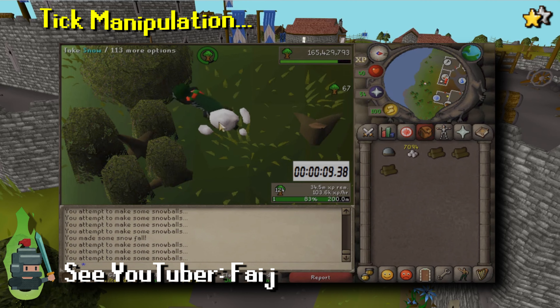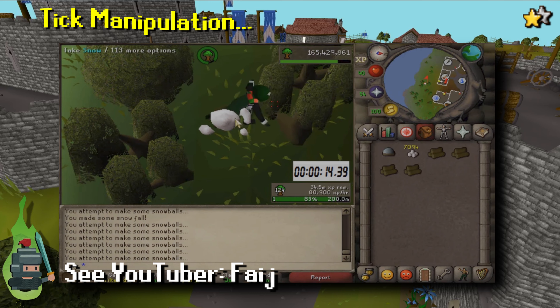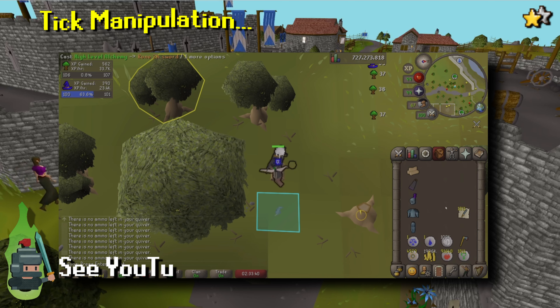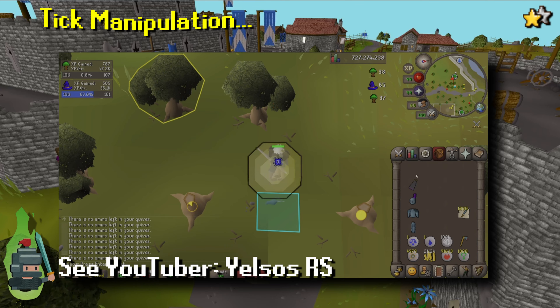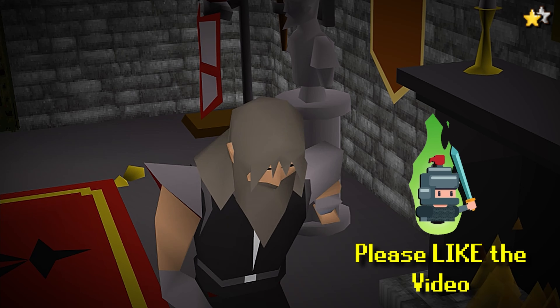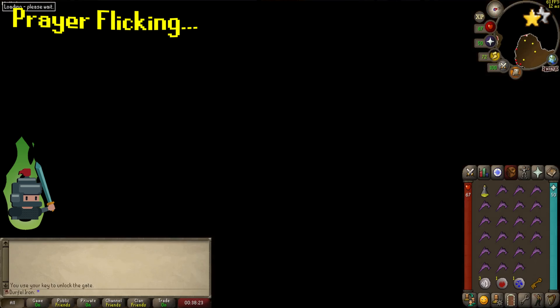Unfortunately most of the best methods here are limited to pay-to-play. I did find this player doing three-tick woodcutting and it still seems to be valid. You can get the snow globe from Diango in Draynor Village. He uses gathering snow to cancel the woodcutting animation, starting by clicking the snow globe, then cutting wood, clicking back to gather snow and back to the tree, repeating this cycle periodically, stopping to drop wood and generate more snow. A better method uses high alchemy to skip the woodcutting animation and manipulate the ticks.